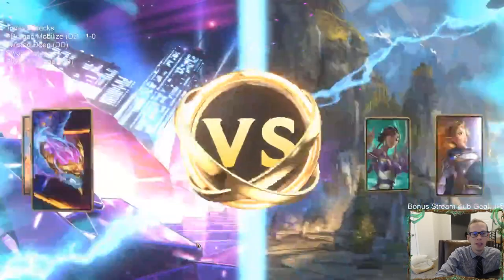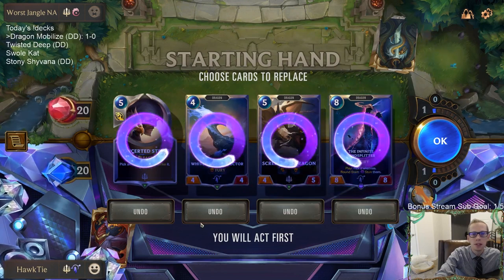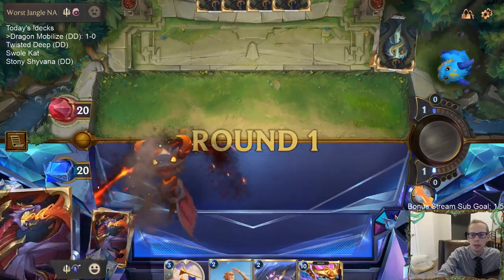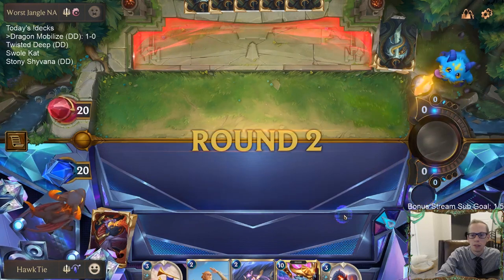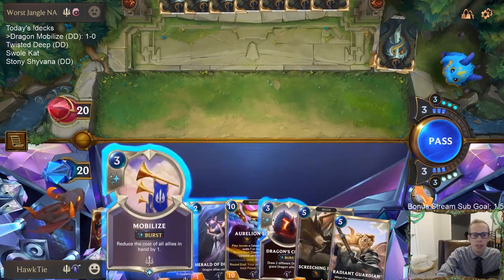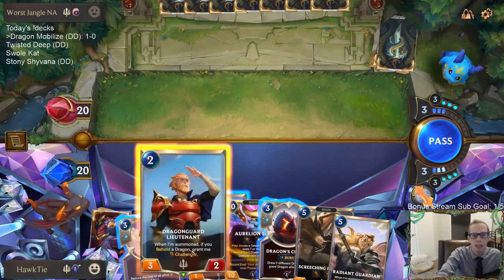From the opposite end of the spectrum, aggro burn to Karma control — Karma with Lux. These cards are all pretty cool but we want our early ramp cards. We keep our ramp cards in the mulligan. I can Mobilize and make Dragon Guard Lieutenant cost one, so my two options are: cast Mobilize then cast Lieutenant and Herald of Dragons right now, or draw two dragons with Dragon's Clutch first and next turn Mobilize and drop both those things.